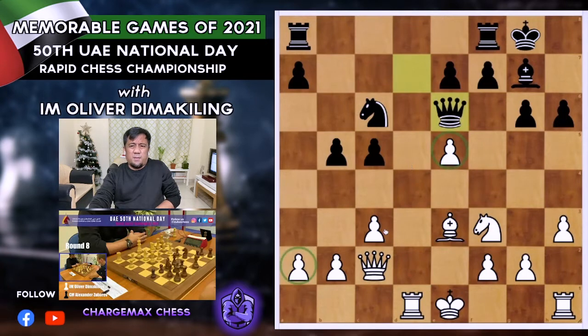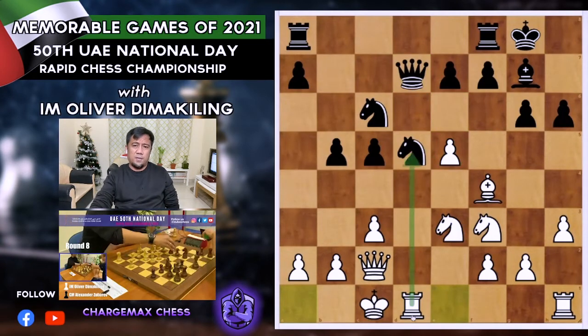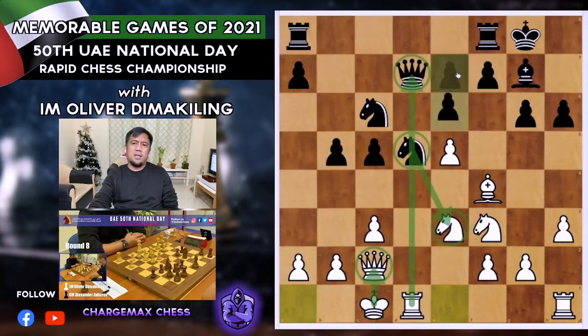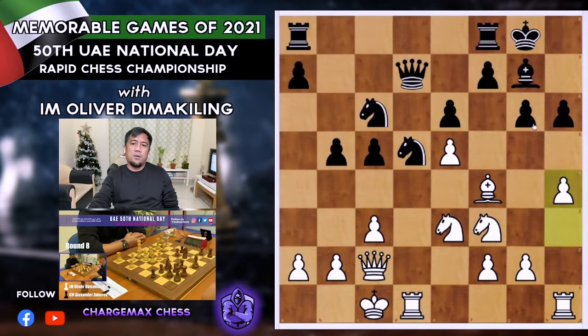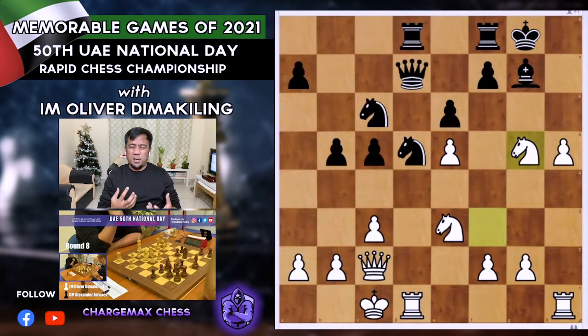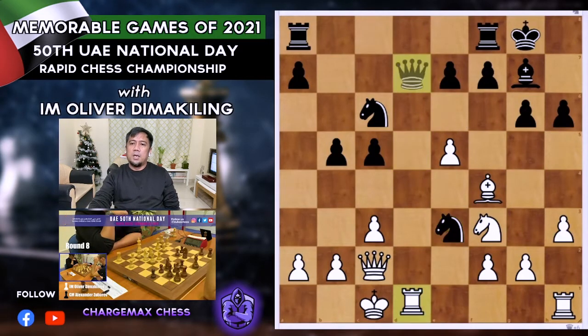After Nxe3, if Bxe3, he plays Qe6 — hitting e5 and a2, a double attack, and I haven't castled yet. So I castled: a pin on the queen attacking the knight on d5. After he captures on e3, the king is protecting my queen on c2 and I can control the seventh rank. He went for Nxe3 — let's check e6: if he plays e6, I go h4 to stop g5, then h5 going for a kingside attack. After Nxe3, Rxd7 — I have control of the important seventh rank.